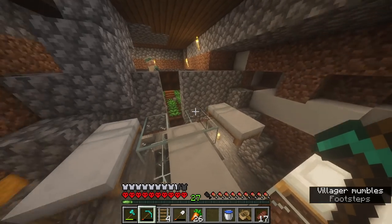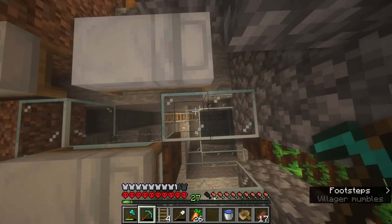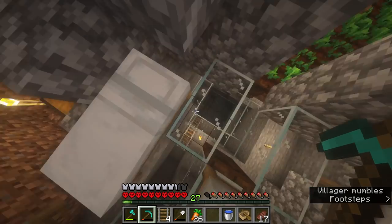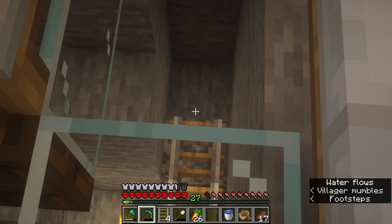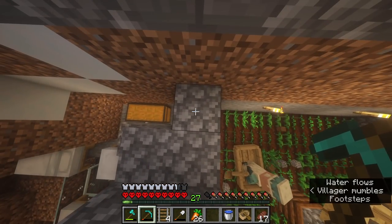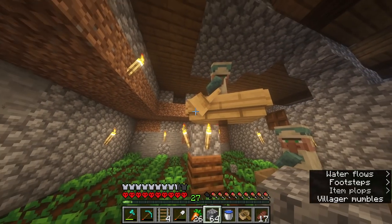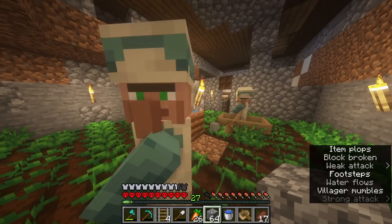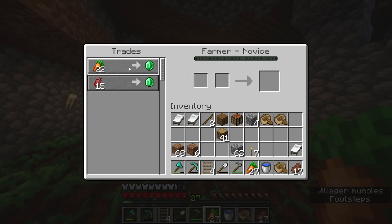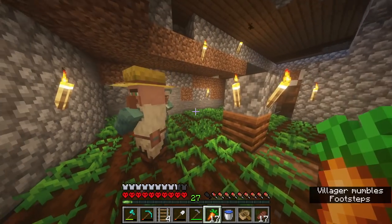The villagers are going to fall into the water, and then at the very bottom is a minecart, and I can basically bring them wherever I want. But first I need to free the villagers. Okay, he's a farmer — perfect. And he wants to sell me things, but I don't really care. I gave them loads of carrots and normally that should do it.